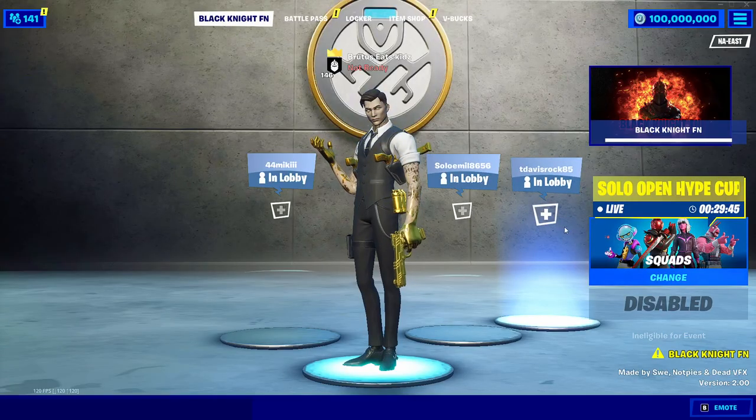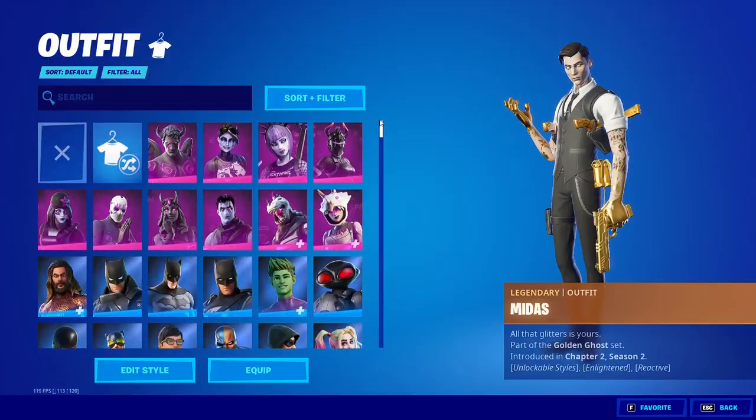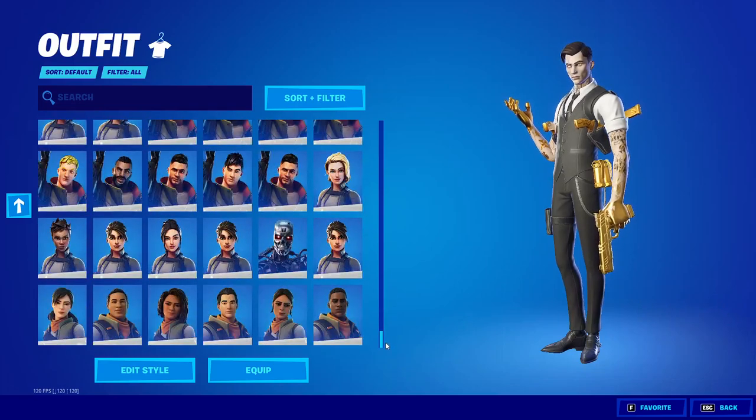Once you load in it should take you to this — he's updated the private server and now we have the background is Chapter 2 Season 2, which is pretty cool. Now you can go into your locker and you'll see that you have every skin in the entire game in the locker, and you can just scroll down through here and choose any of them that you want.